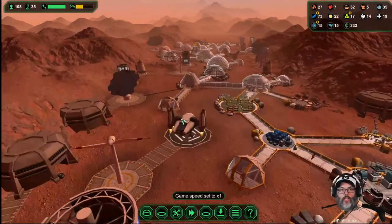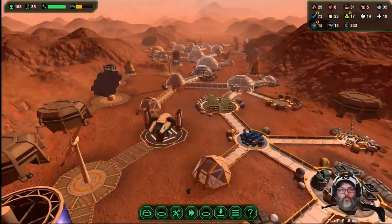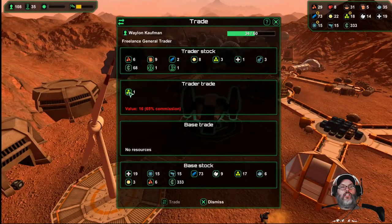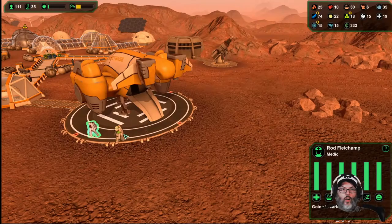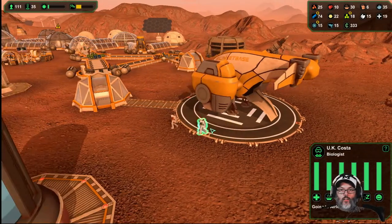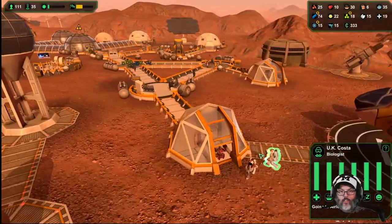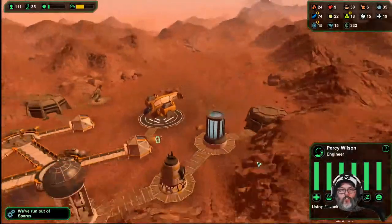I don't know how many guards we're going to need. 65% commission, nothing to buy. All right, we got a medic, a biologist, and an engineer — all right, good.